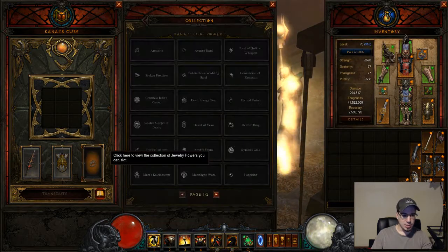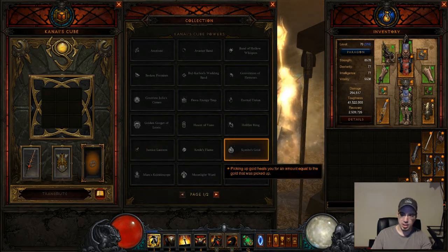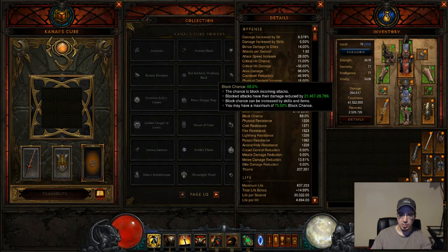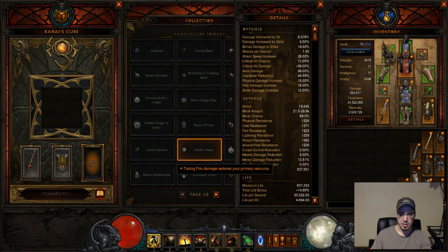What they will suggest you use in place of Unity is the Justice Lantern ring. This will give you a damage reduction equal to 35% of your block chance. Right now my block chance is 68%, so that would give me about a 30% damage reduction, on top of the 50, 50, and 50% I'm getting from the other stuff. You could switch your Unity and your Justice Lantern, and that's just going to give you a lot of damage reduction — more important as you get higher up in the greater rift levels.